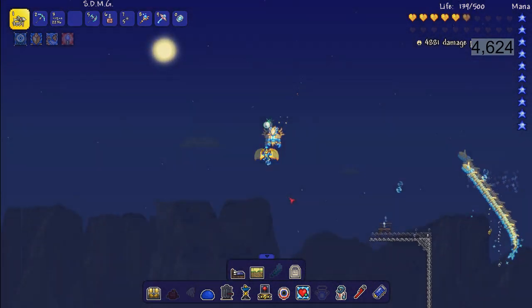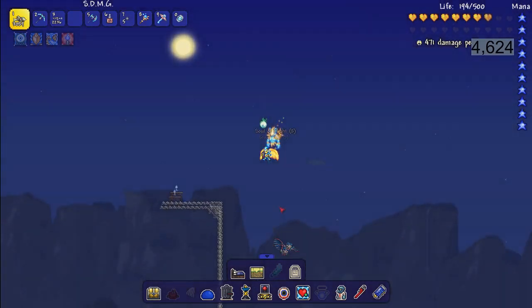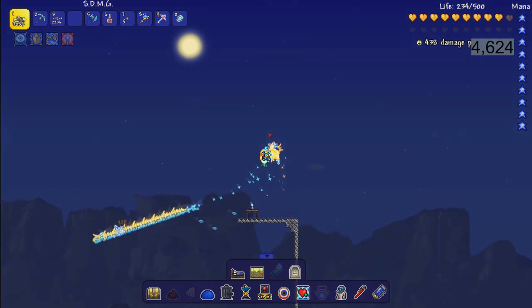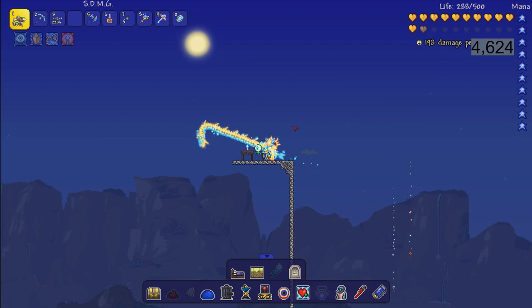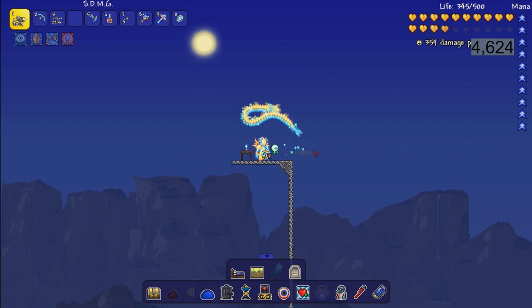We're going to sit here and farm feathers until we have 20 harpy feathers. This is much easier because of the gear I have, but it is doable with other stuff. After entering hard mode, I recommend grinding to titanium or adamantite armor - that'll probably give you enough defense to last against a wyvern as long as you have a decent damaging weapon. It is definitely doable right into hard mode, it's just going to be a bit more difficult.